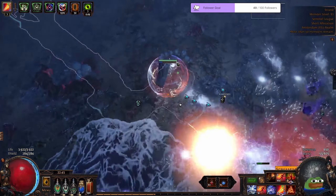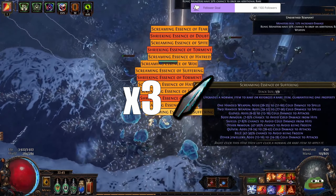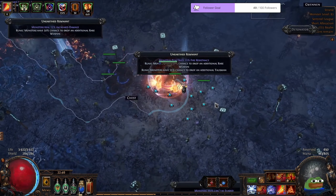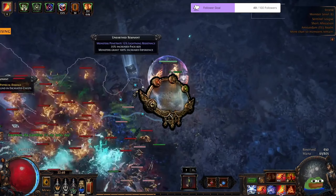In these last two days, I've farmed around 3 mirror shards worth of currency that I've invested into my build, atlas completion, maps, scarabs, and logbooks. Now I expect to start making multiple times that, so we can go ahead and quickly solo farm our way up to a first mirror of the Sentinel League.